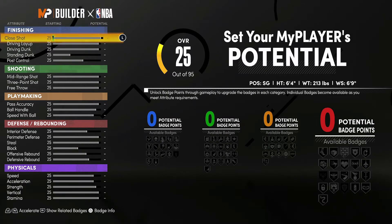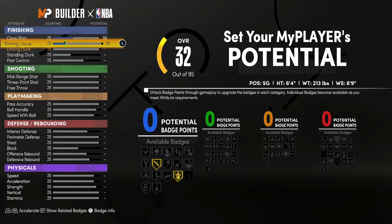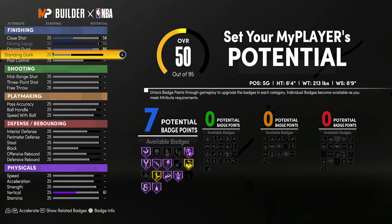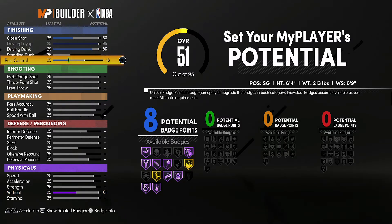For the attributes, bring close shot up to a 56, driving layup up to a 95 and max it out, driving dunk up to an 86, and post control up to a 71. That's going to give you 12 finishing badges.